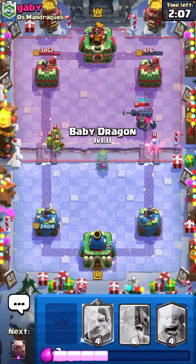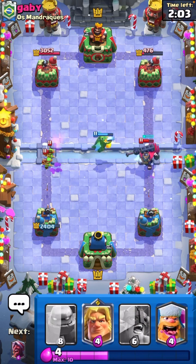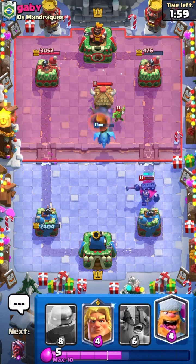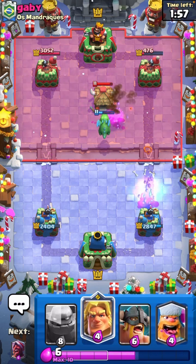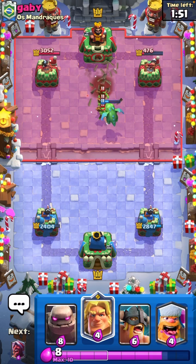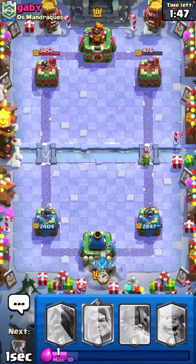I'm just going to Baby Dragon to kill the Spear Goblins and the Skeleton King. And his Goblin Hut. Wow, that got immense value — the towers can't hit it. No way. Wow, that's huge. Will it kill the Spear Goblins too? Wow. Alright, this guy's down a lot of Elixir, so I'm going to Golem in the back.